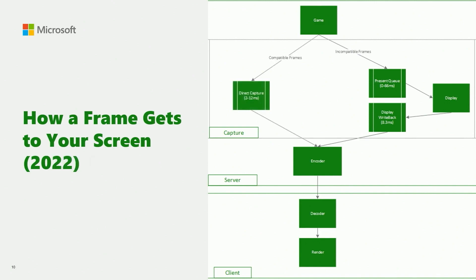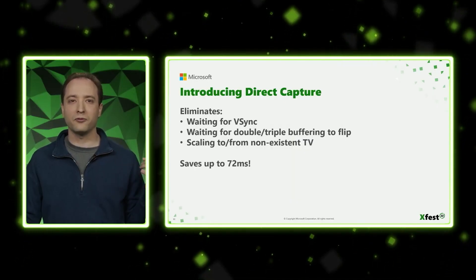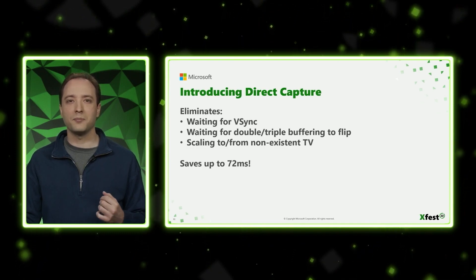What they've recently added is a direct capture path. The idea is if a frame is compatible with direct capture, it can go through a software implementation of all of those hardware features, and it's a whole lot faster — somewhere in the 2 to 12 millisecond range — instead of the previous method. Basically, this eliminates the filtering the current process goes through to get the stream to you, saving up to 72 milliseconds in latency. This would change reaction times in so many games — being competitive on Xbox Cloud might actually be a thing now.